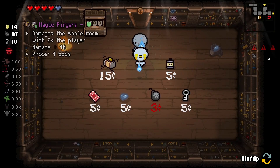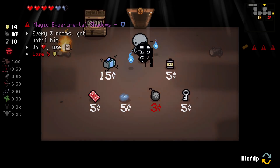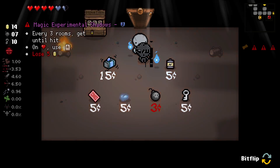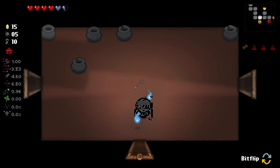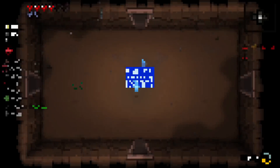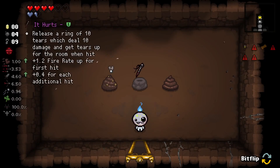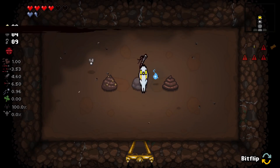We lose one key — I'm just gonna pick it up normally. Magic Fingers turns into Magic Experimental Shadows: every three rooms get Experimental Treatment, and every time we pick up a heart we get Book of Shadows. Let's get some money and buy this — it looks quite nice. It turns into School Bag Polaroid: every three rooms we get a temporary school bag, and on grab we get Polaroid on first hit.